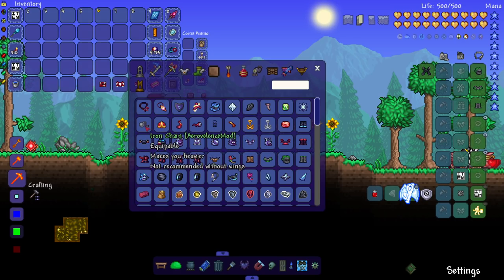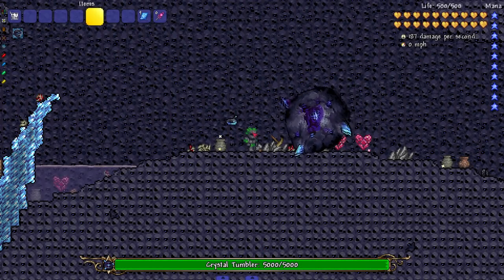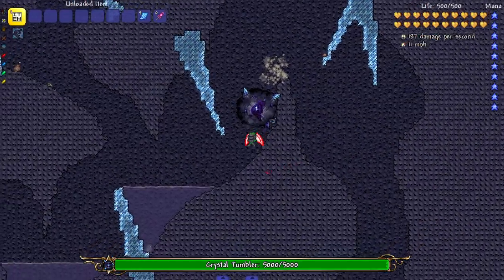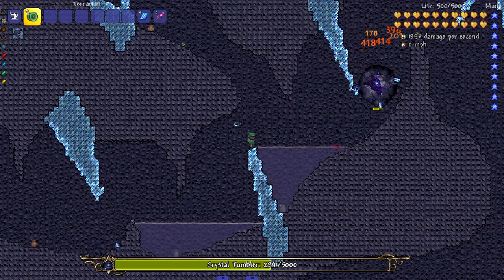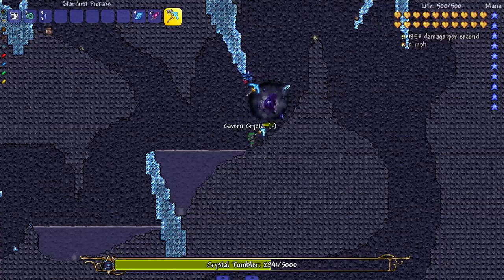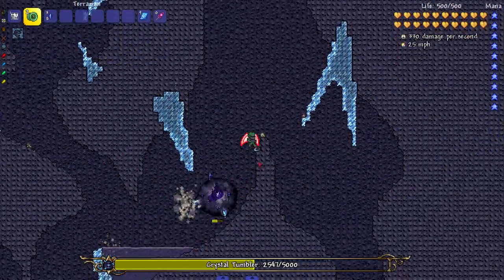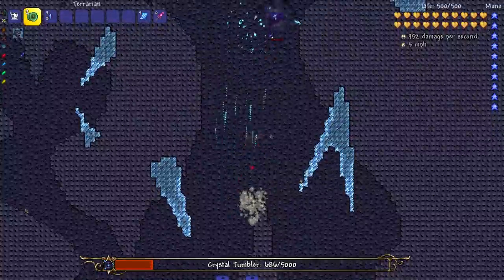So it looks like you fight the boss down in the biome. I go back down, turn on brightness, and spawn in the boss — the Crystal Tumbler. They weren't lying, he tumbles. This dude just rolls around everywhere. It's like playing pinball. Let's do a little damage and see if the phases change. He's summoning rocks — looks like he could get stuck easily, so you could probably abuse that. He's got the little Lunatic Cultist-like electric attacks coming out. Seems like a tough fight for late pre-hardmode.